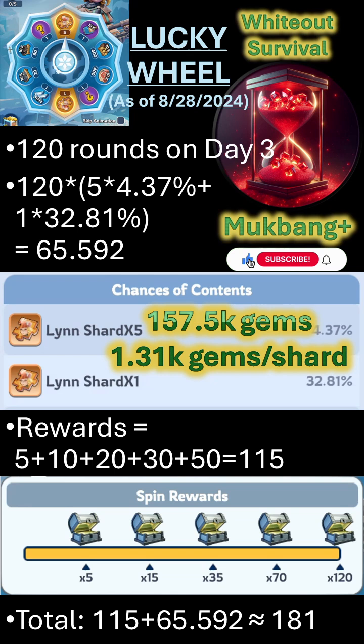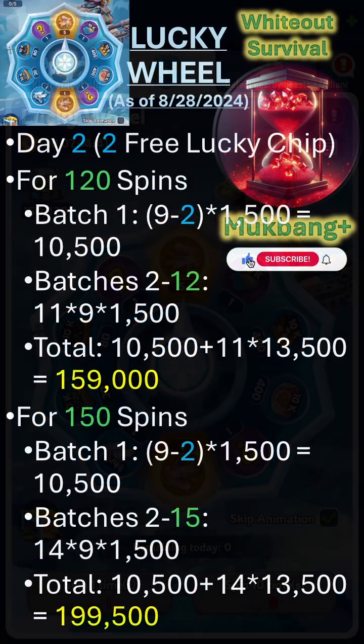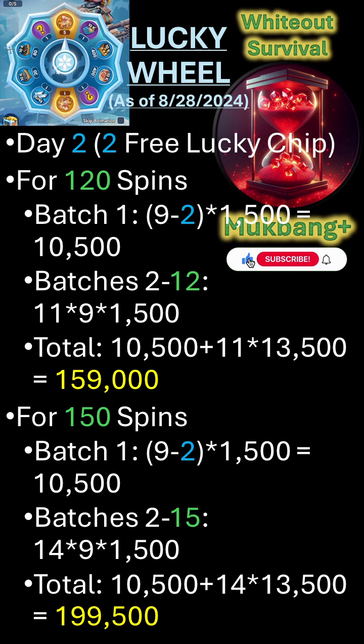I took part in the Lucky Wheel today, which is Day 2 of Lucky Wheel and Day 3 of King of Icefield, because you get points for using the Lucky Wheel on Days 2 and 3 of King of Icefield. Before I started spinning the Lucky Wheel I had 2 free Lucky Chips collected. To spin 10 times, 9 Lucky Chips are needed — this is where the 10% discount applies for spinning the Lucky Wheel 10 times at a go in a single batch.